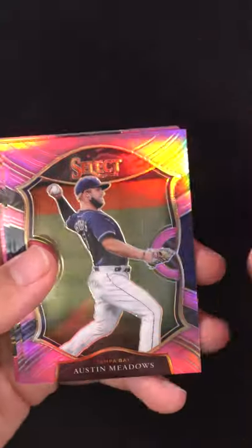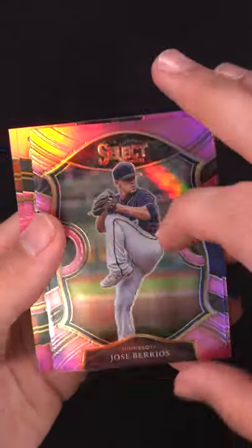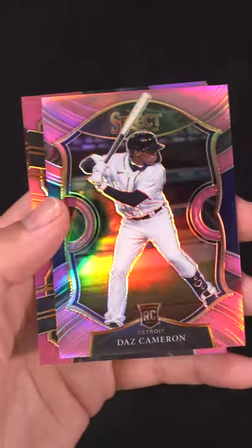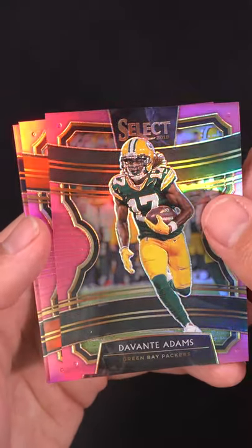Starting us off we've got an Austin Meadows pink out of ten. Jose Barrios pink out of ten. Third card — stuck together — is a Daz Cameron rookie pink out of ten. Next card is a nice Devontae Adams pink numbered to ten.